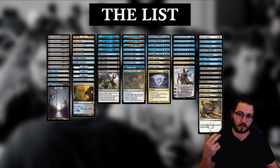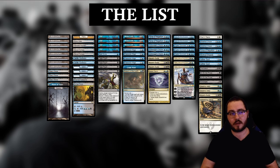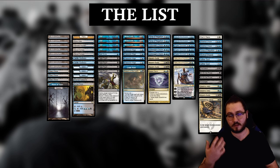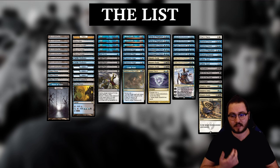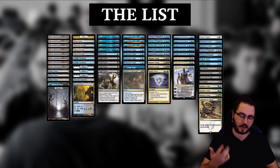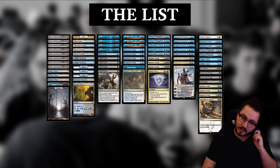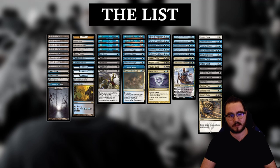Wafo-Tapa's list runs no Verdicts, no Sweepers of any kind in the main deck, no Forces. While I think this approach is a bit too extreme, I do enjoy the very powerful turn 5 play of Teferi into a Charm interaction. So I want to bolster this part of the deck, and that's why I changed my usual 3 Jaces to 2 Jaces and 3 Teferis, and cut a main deck Verdict and one Force.